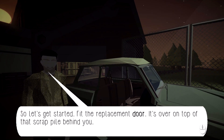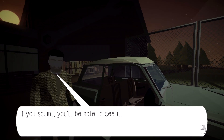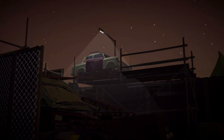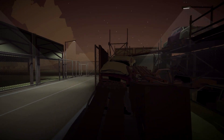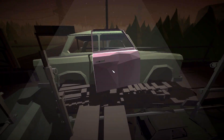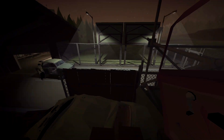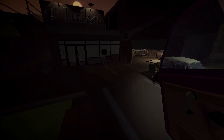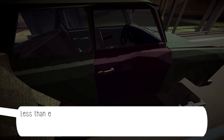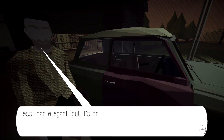Fit the replacement door — it's over on top of the scrap pile behind you. If you squint, you'll be able to see it. There's no jump in this game — I've tried. It's not the space bar like every other game in the world, so I'm assuming there's no jumping. Okay, I've got the door. Let's put the door on. Less than elegant, but it's on.